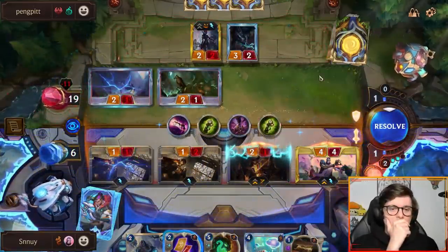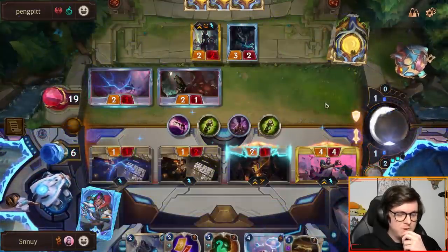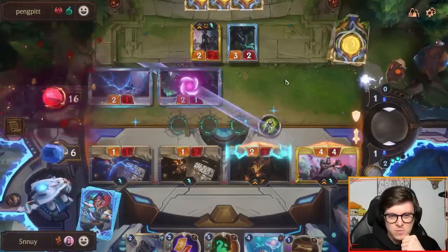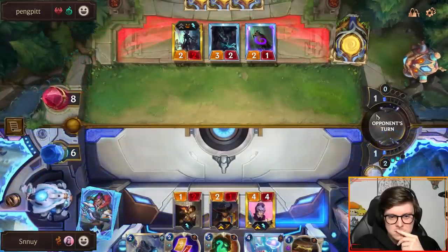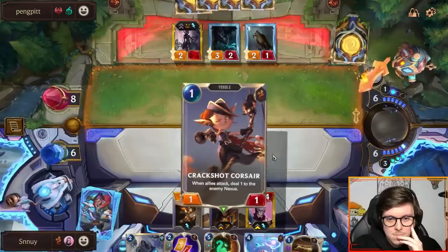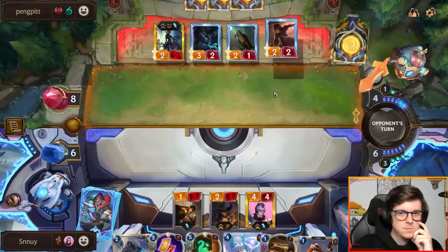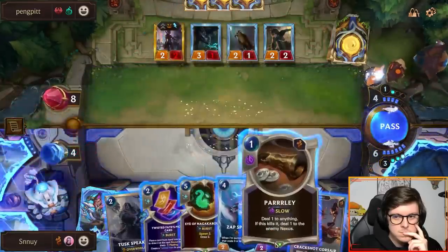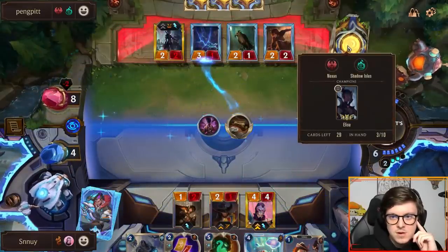There is, like, an argument to be made for us to have used this. Now it's better to do it next turn — if we did it a different turn, we could've killed two minions, but it wouldn't have made a big difference because these two block anyway. This is a stun. If they don't break, they'll burn. If it's a Decimate, then we're just dead, right? Which, they always have it. We're Decimateless aggro.